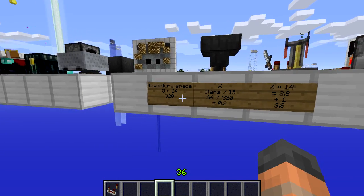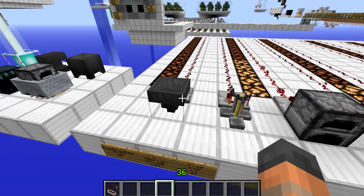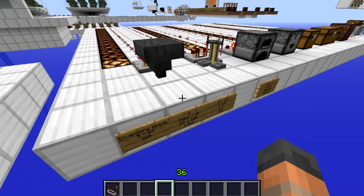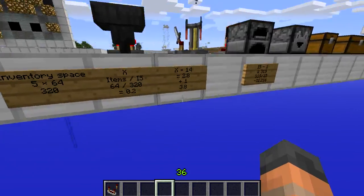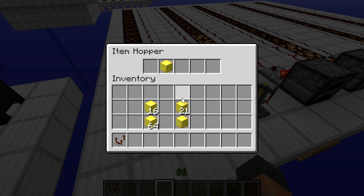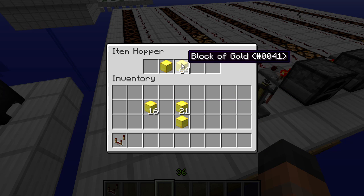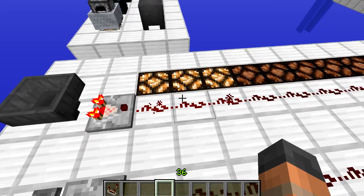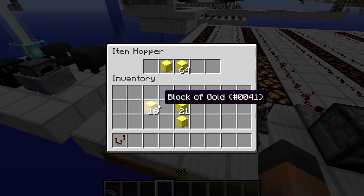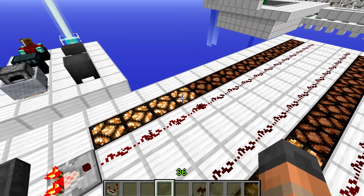So a stack of 64 items in the hopper gives a signal strength of 3.8. The formula adds 1 at the end because the first item placed gives a signal strength of 1. Putting in a stack we get 3.8, so three lamps light up — the 0.8 does not round up. When you add a few more items to go over 3.8, the fourth lamp lights up.